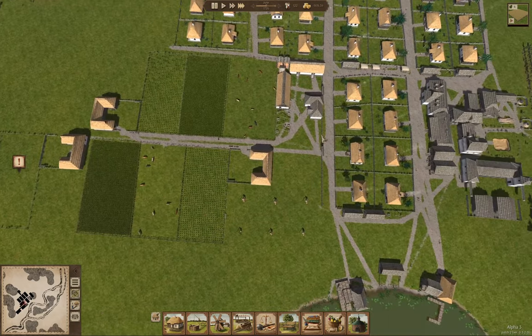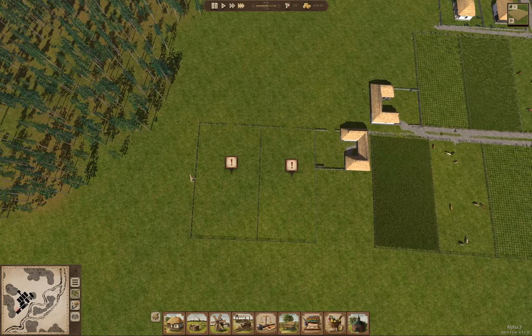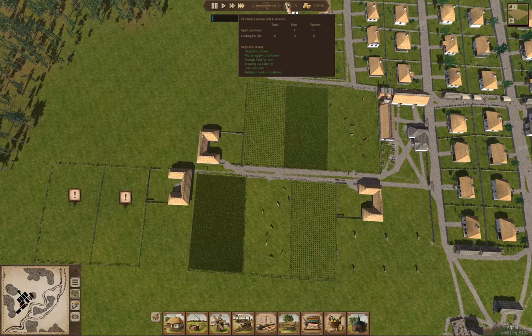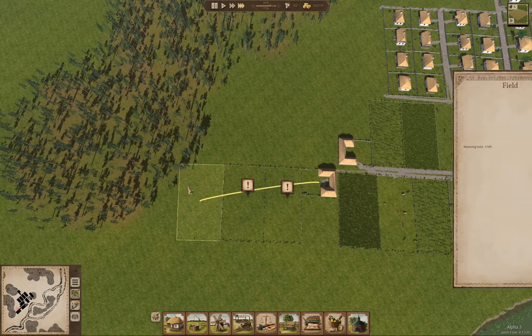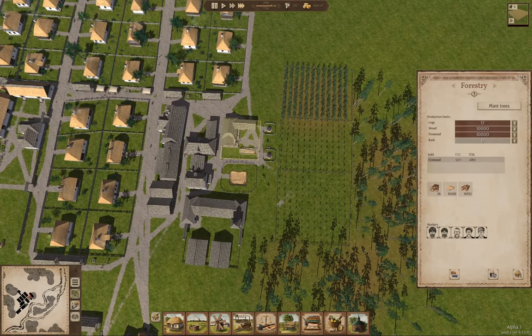It's a question of how long it takes these guys over here to come and remove some trees. I could build another forestry but I don't know that I actually need to — I can wait for them to come. Jobs are available for the most part, so that's okay. It looks like they're prioritizing planting trees, but that's fine.